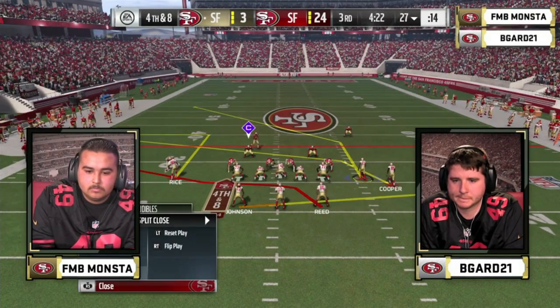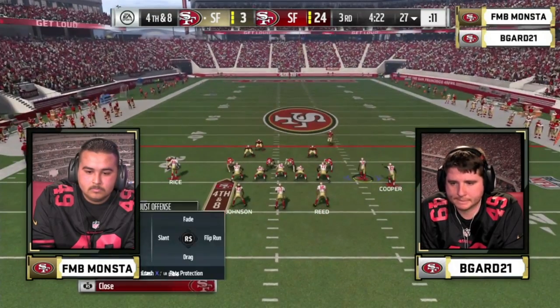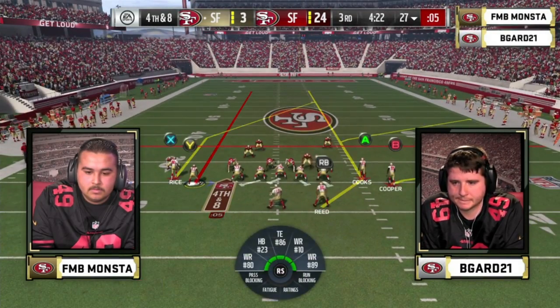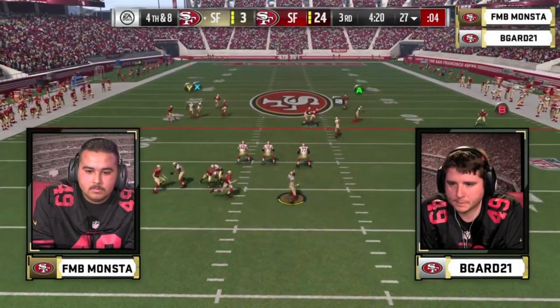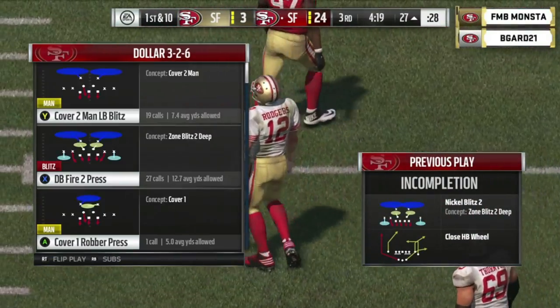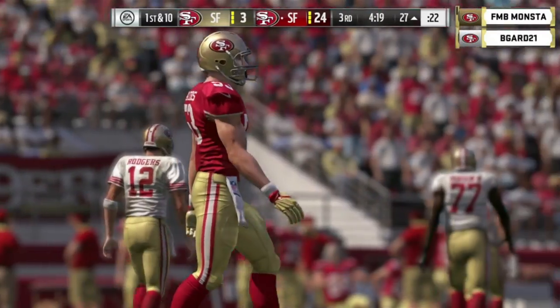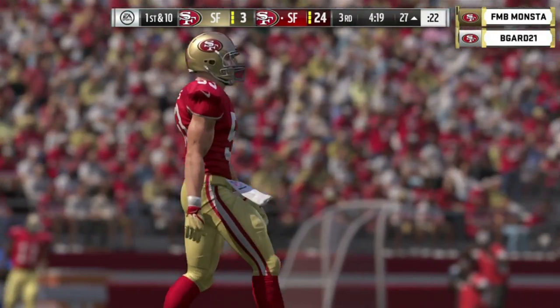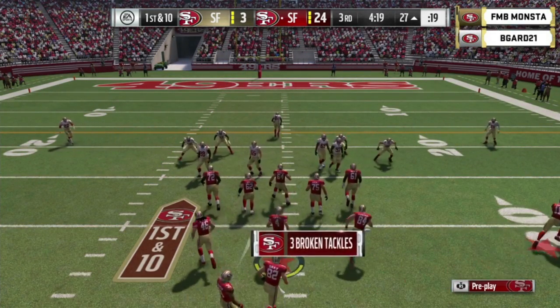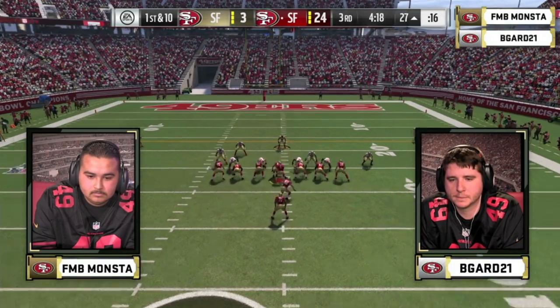Trailing by 21, split backs — he's got Johnson and Jordan Reed. Pressure off the left edge, Rodgers steps up — and that's going to be a turnover on downs. Monsta will take over at the 27-yard line. We're seeing some of the spots where B-Guard is forcing things and making quick passes — ultimately because of Monsta's pressure. Monsta's getting pressure against B-Guard very quickly and B-Guard's not picking it up, so he's forcing throws into coverage. It's just not working out for him.